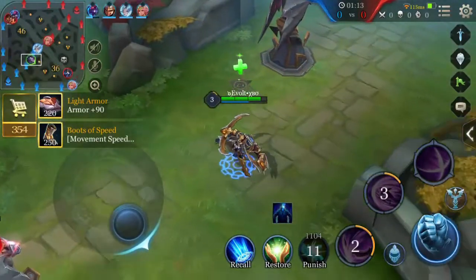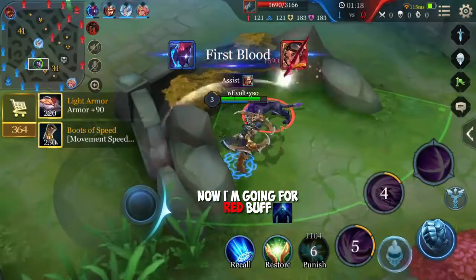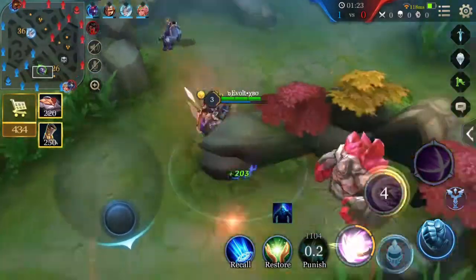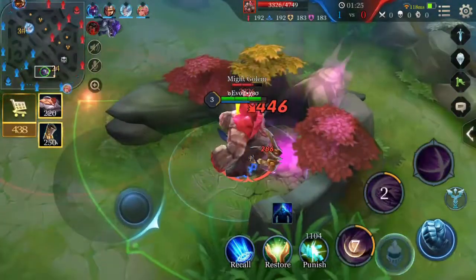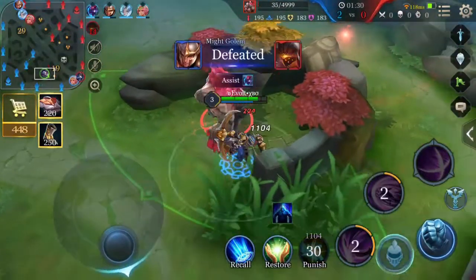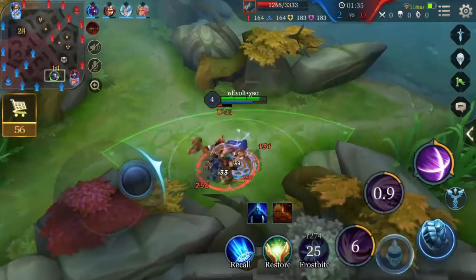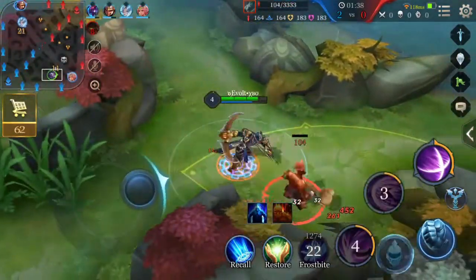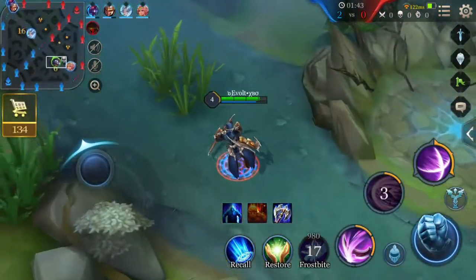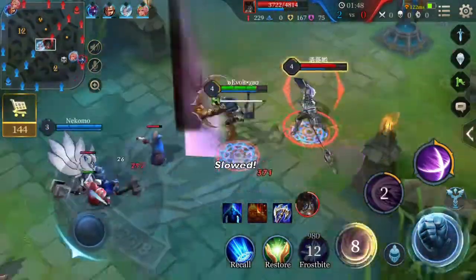First of all, you'll want to start on the blue buff side so that once you're done jungling you'll have the red buff. What the red buff does is it slows enemies and also burns them when you attack them. Necroth needs this because his ultimate has to land for it to be useful. This already gets some early kills, which is nice because I don't have to rely on roaming as early.